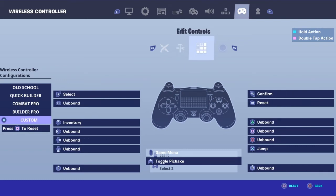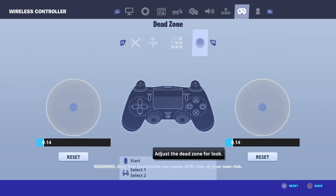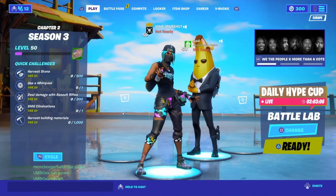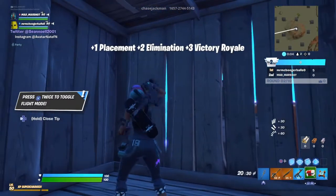For edit controls: L2 to select, R1 to reset, R2 to confirm, and everything else unbound. Same dead zones apply. Now let's go back and do some creative.